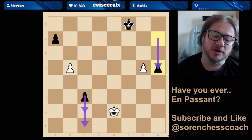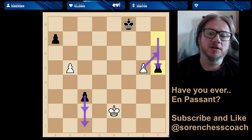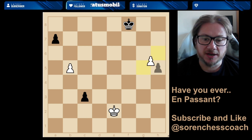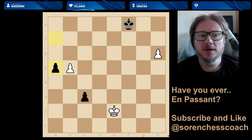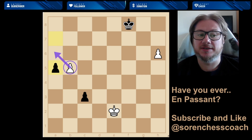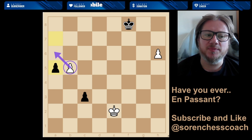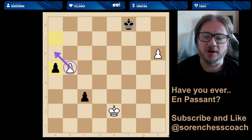The last move that black played was h7 to h5. What does the white pawn do from g4? It moves to h6 and captures en passant. And here, a7 to a5 — now b5 moves to a6 as if it were there. Well, it's not obviously, but that's another detail for you to keep in mind.